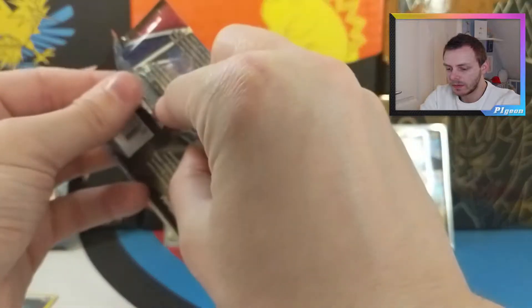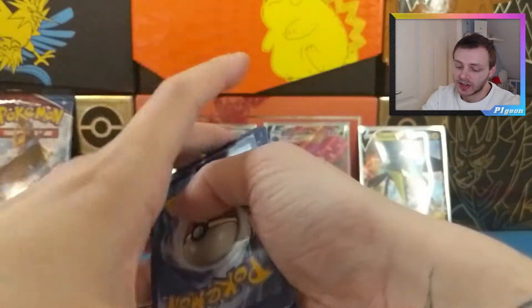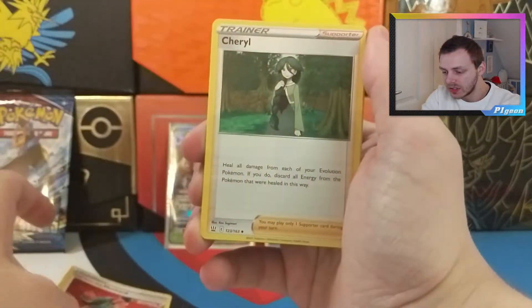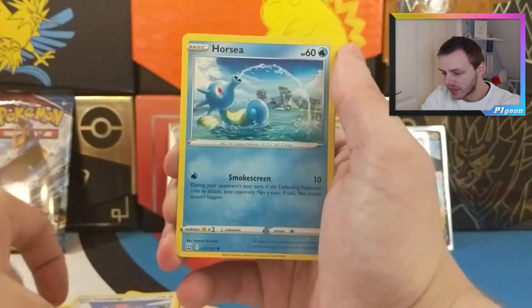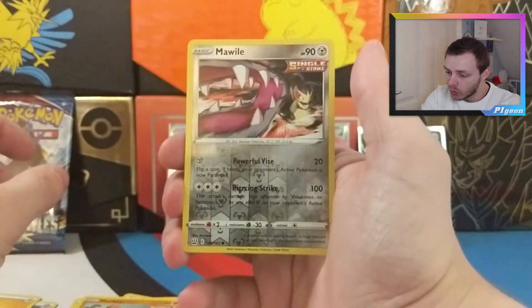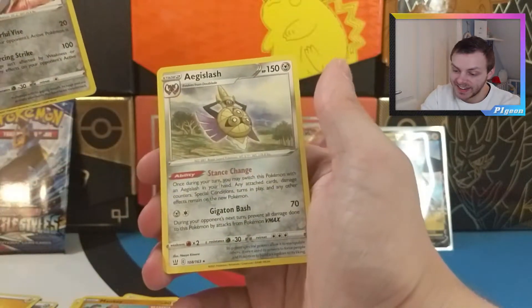First pack of Battle Styles in this video. I honestly don't expect much from these two Battle Styles packs because the pull rates are so bad. Getting single packs, you are chancing your luck and half the time we've got absolutely nothing. Lightning Energy into a Single Strike Mustard, into a Cheryl, we have Bisharp sharpening his blades, a Silicobra in the sand, Houndour pulling some rocks, Lickitung, Horsea, Mankey, a Reverse Mawile Single Strike — the Steel-type reverse holos are actually quite nice — and our rare is an Aegislash. I don't know why they've put two Aegislashes in this set.